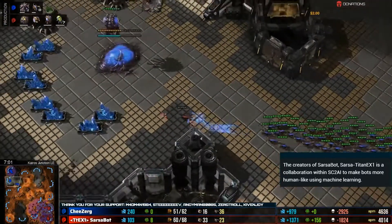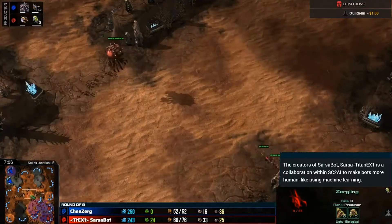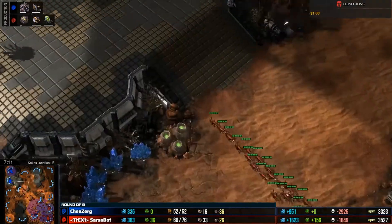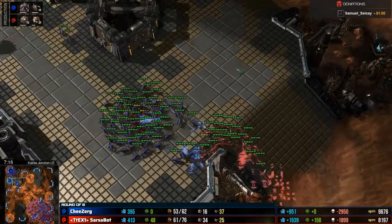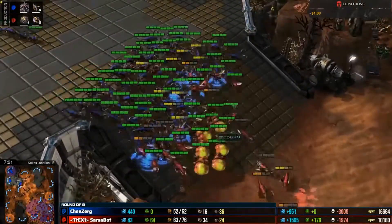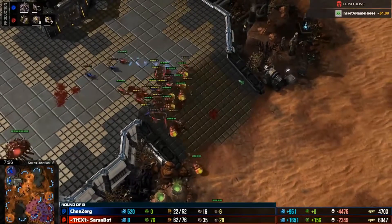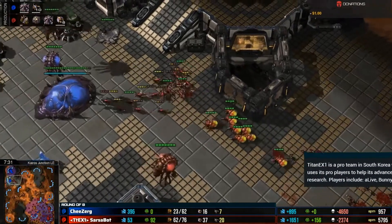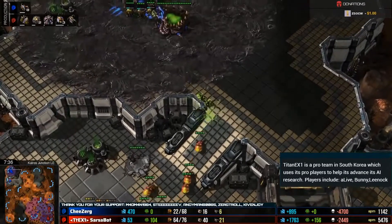They're just getting baited by single lings every which way. It's so easy for the speedling to do it too — it just comes here and pulls the entire army back. It's like, you can't catch me. It does finally get caught on the wall, but it already did its damage. Now Sarsabot's going to push across and engage on the other side of the map. Needs to get those banelings — here it comes. Just absolutely brutal, only needed a few banelings there. Tons left.